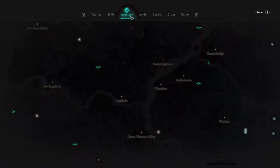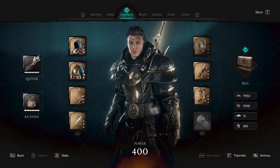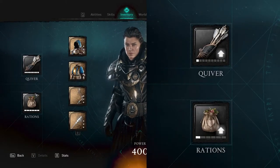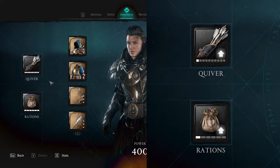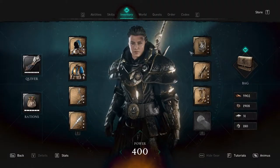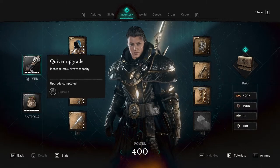So what I'm getting to is in the inventory. I recently found out — and if you can tell from all my videos — I have never updated my quiver or my rations. I didn't realize that you can actually upgrade these. My eyes were always on the gear and the stuff over here, but never on the quiver and the rations. And you can upgrade these.